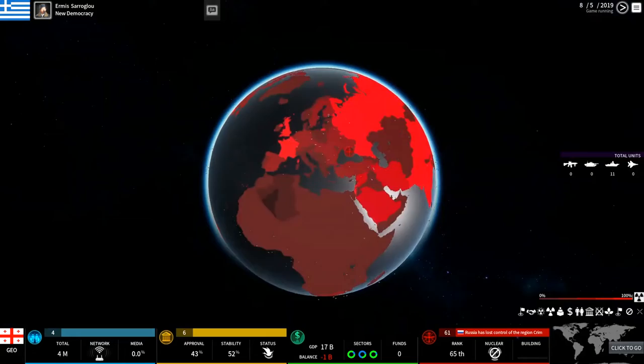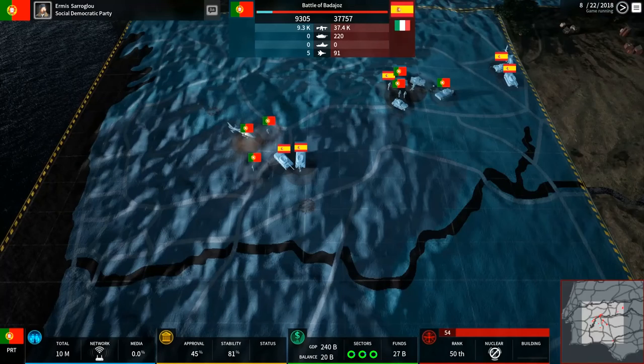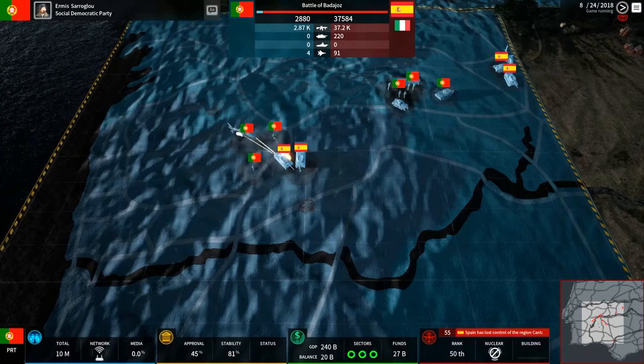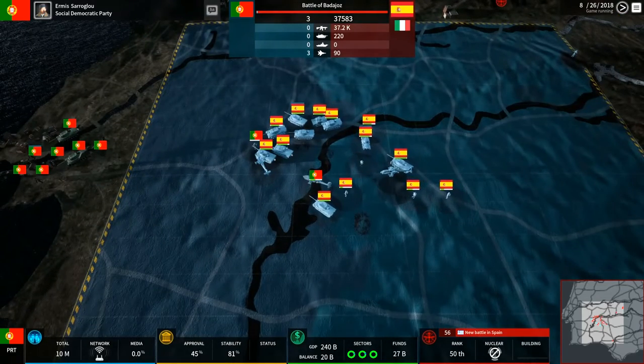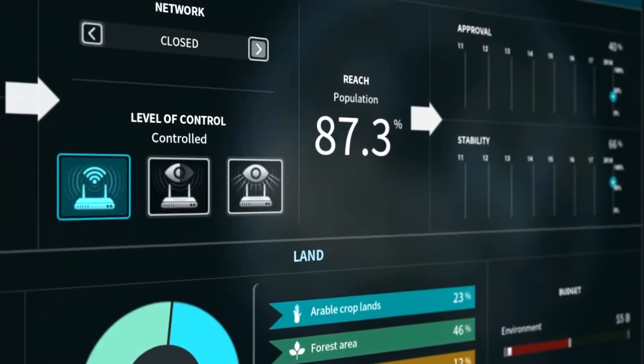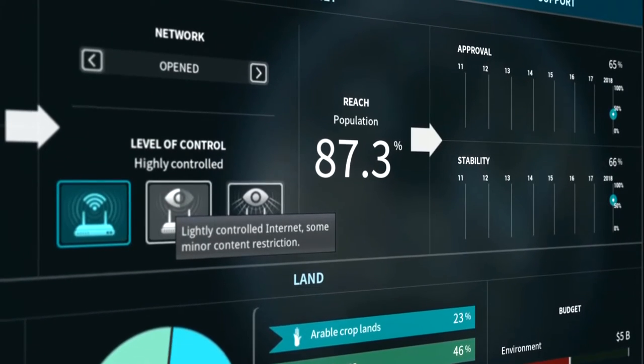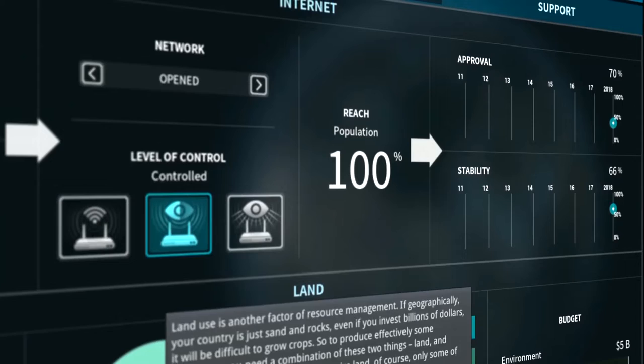These four spheres are interlinked together. You simply cannot declare enemies without suffering economic or political consequences. Even your population can rebel against you and generate unrest. The object of the game is to balance every variable presented to you.